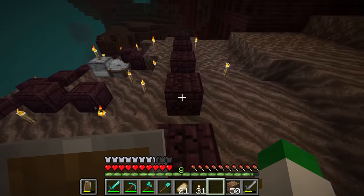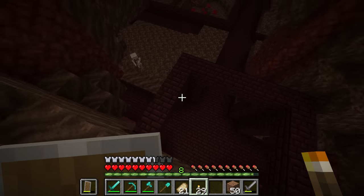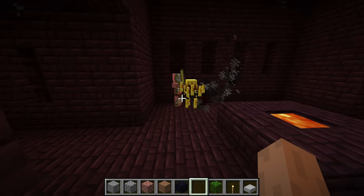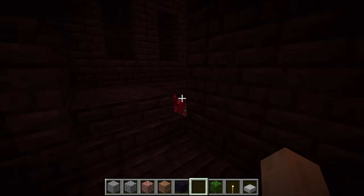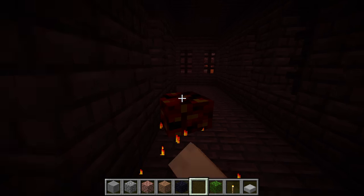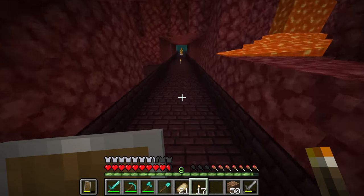The nether fortress is one of the oldest structures in the entire game, added to the nether in the betas. Initially it didn't even have chests or wither skeletons — blazes were the only unique mob that spawned there, although zombie pigmen did as well. The nether fortress hasn't changed much at all since then, remaining basically the same for over 10 years.